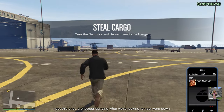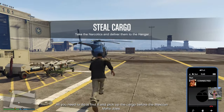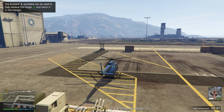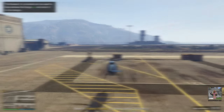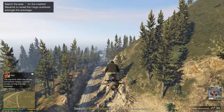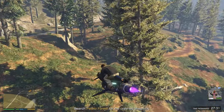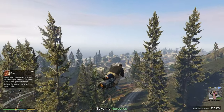Mission briefing: a chopper carrying the cargo just went down, find it and pick up the cargo before the Mexican Mafia does. I decided to pick up my Mk2 Oppressor because that's going to make this a ton easier. We have to find a crashed chopper - looking for smoke in a pretty big forest. Found it.